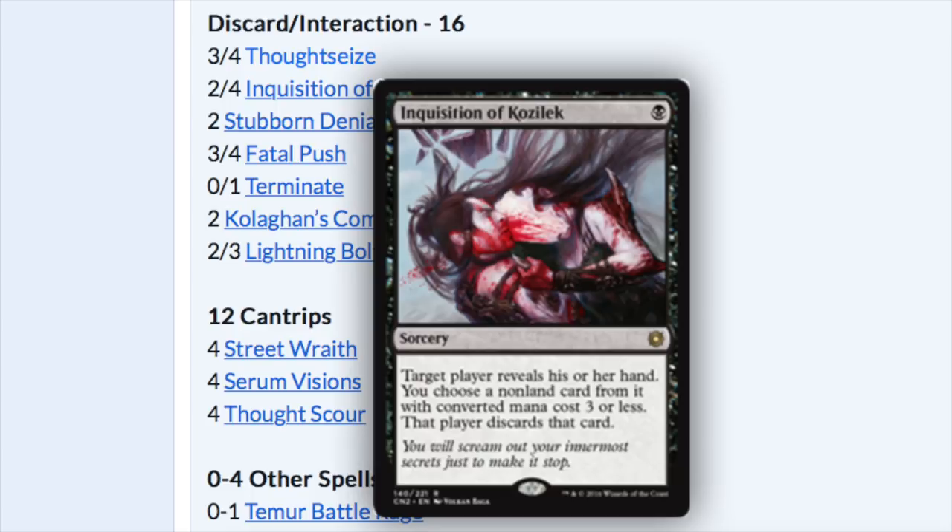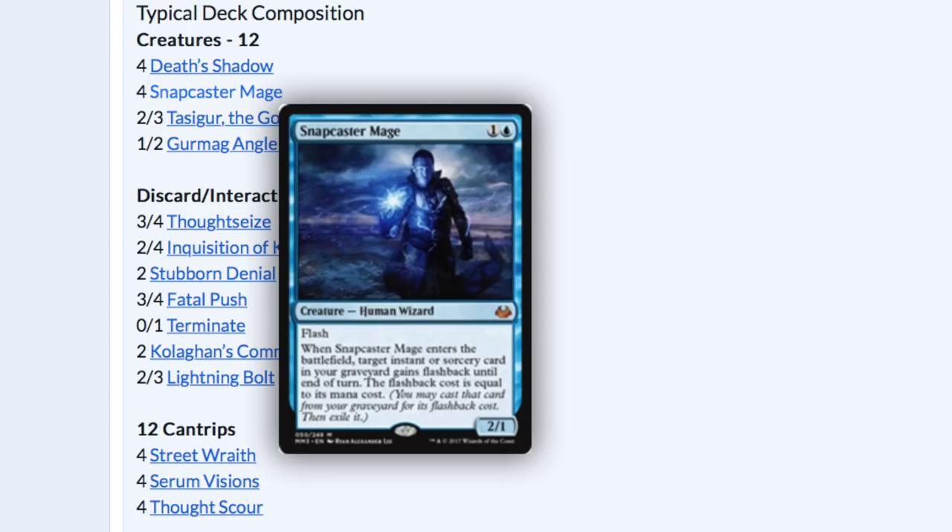I don't believe the meta can shift back without another banning. They typically don't unban cards to make room for new decks. The cards they do unban are ones they know will have little effect — such as Bitterblossom, which really didn't do very much, or Golgari Grave-Troll, which was in a good tier 2 deck. You could argue it was tier 1.5, but it's not Death's Shadow.